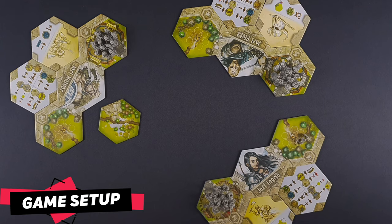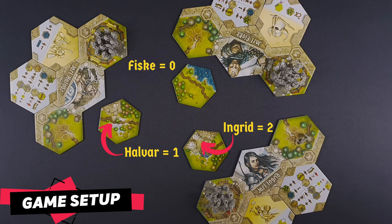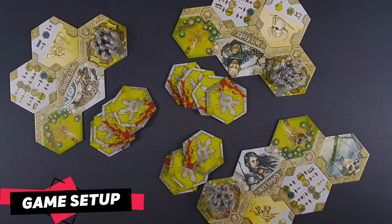Deal 1 tile from the stack to each player face up. The player who has the tile with the most mountain sides will be the starting player. This player will take the active player marker and place it next to their player board. If there is a tie, deal another tile to the tied players until the tie is broken. Continue dealing tiles face down from the stack until the starting player has 3, the player to their left 4, the next one 5, and so on.